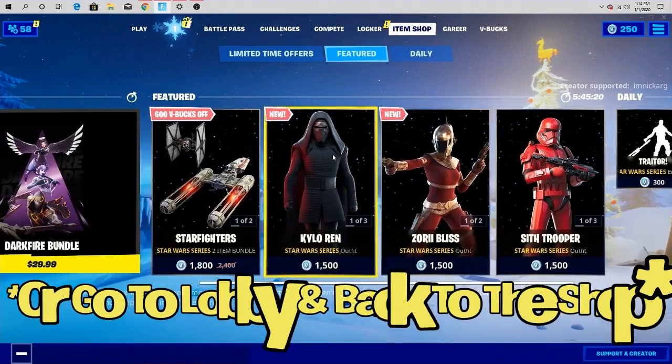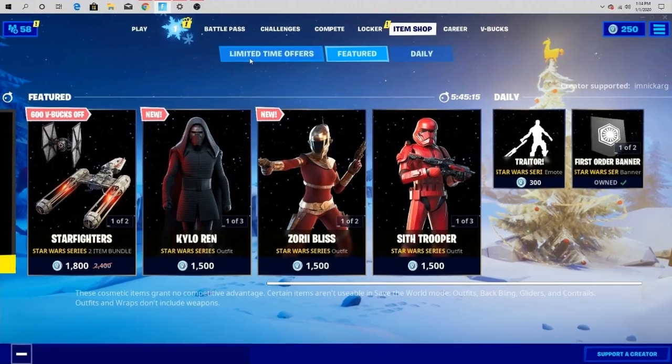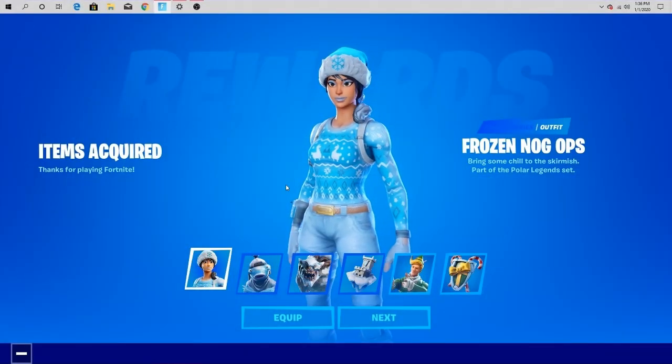Step number three is simply just go back into Fortnite and you should see Power Legends there. Bam! And if your item shop glitches out, like as you guys are seeing on screen right now, I guess it's pretty common. All you gotta do is keep tapping on the limited time offers section, then go and tap on the bundle as fast as you can, and then you're nice and fine.